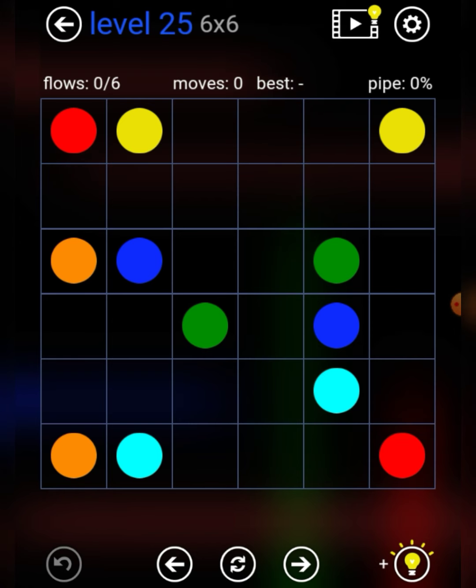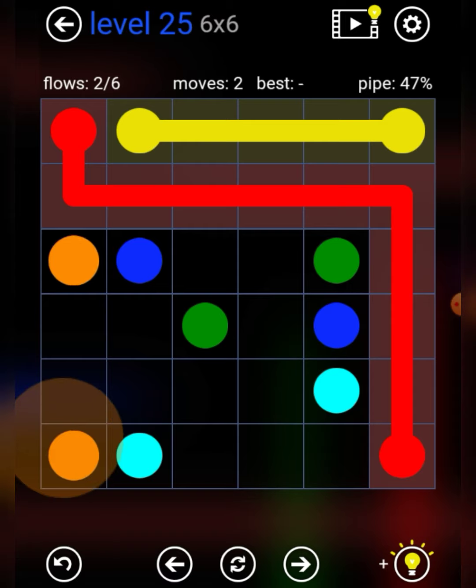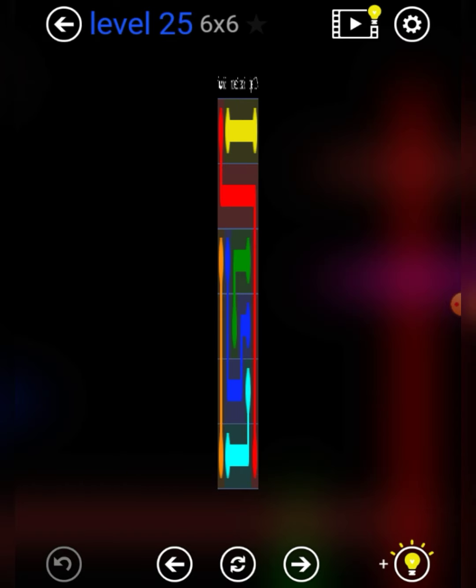Level 25. We should have yellow straight line, red, vanilla in, orange like that for the outline, sound for the outline, blue like this, and green like that. There we go.